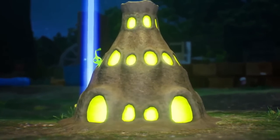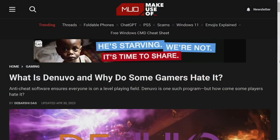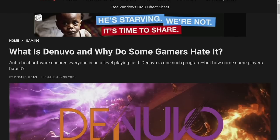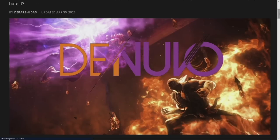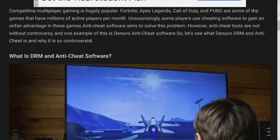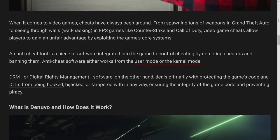I want to go into what Denuvo is and why gamers hate it, because Nintendo Switch players may not know the history. It has nothing to do with preventing you from pirating games — it actually has to do with hurting legit consumers while people who pirate continue without issue. What is DRM and anti-cheat software? Cheats have always been around, from spawning weapons in GTA to wall-hacking in Counter-Strike. Anti-cheat software integrates into the game to detect cheaters, working from user mode or kernel mode.